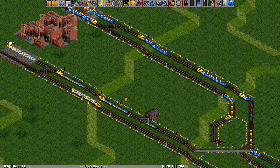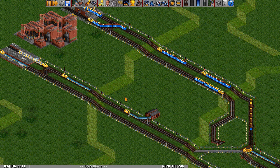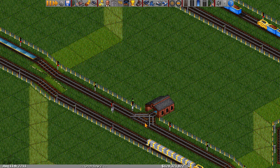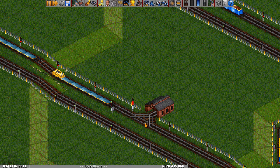Here we have our third design with two waiting bays in front of it. The problem with this design is that it can slow down trains in two ways. One way, trains can enter a depot when they didn't need to, and the other way is they can exit a depot and block other trains from entering. We can fix that second problem with a priority.